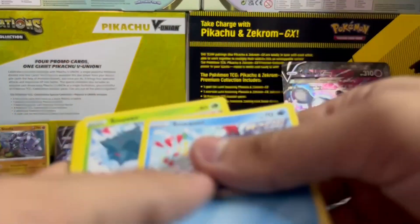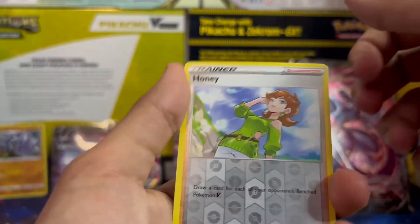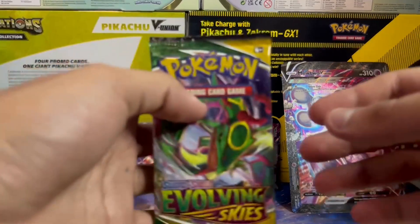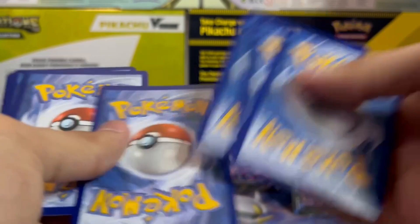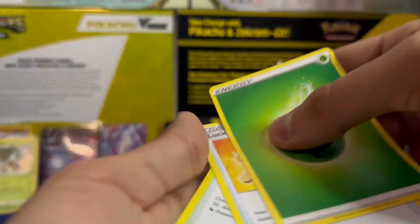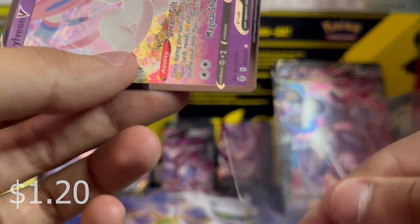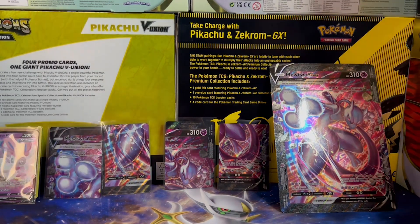Let's get into this Chilling Reign — gonna be a fast opening. One, two, three, four. Leaf, cemetery, impact energy, poor Blitzle, Gastly, Cofagrigus, Combee, and come on — not even a V, please. I don't want a hollow. Evolving Skies last pack — can we get some of that last pack magic? One, two, three, four. Leaf — wait, there's something. Crystal Cave. Teddy Ursa — oh my god. Are you serious? God damn it. I already have you. You're an ass, you did that to me on purpose.